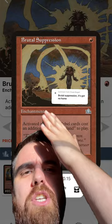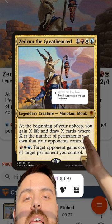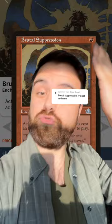I think the perfect home for it is Zedruu the Greathearted — one red, white, blue legendary creature, minotaur monk. At the beginning of your upkeep, you gain X life and draw X cards, where X is the number of permanents you own that your opponents control. You just use Zedruu to give Brutal Suppression to your opponents, and it'll just sit there and do nothing while drawing you cards in the process.